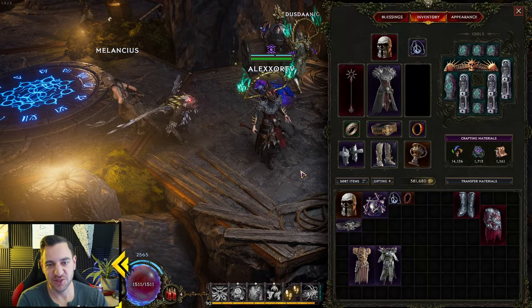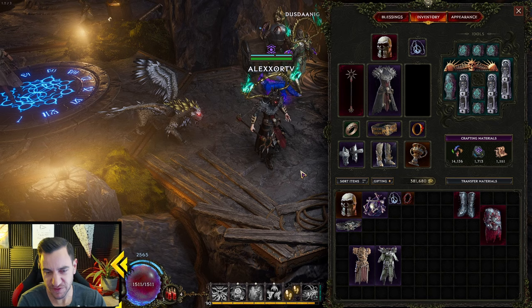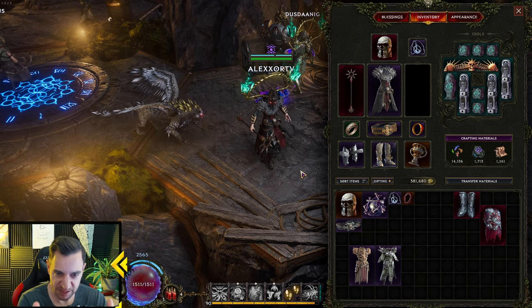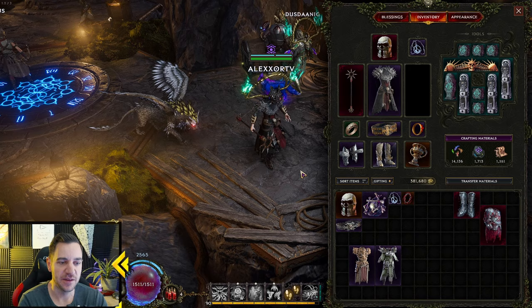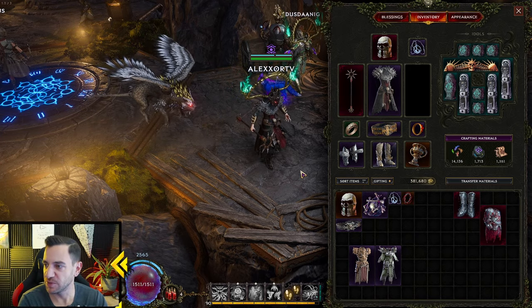Good morning, it's Alaxor again. Let's talk about the gear and the items in Last Epoch, which is one of the main things in this game that really make a build come to life late game — it's really done mostly by the items.